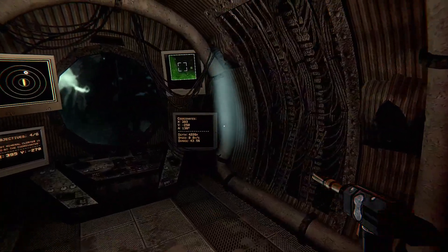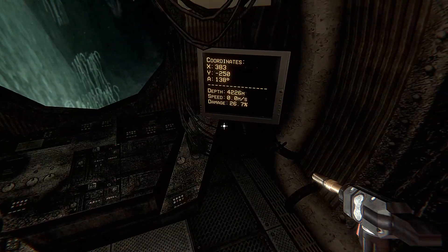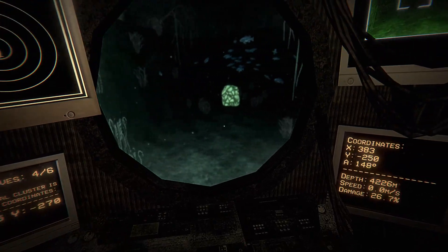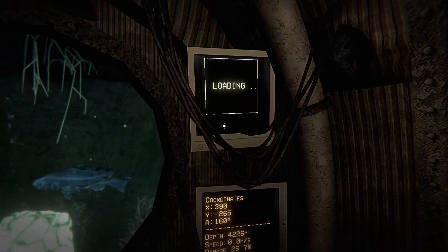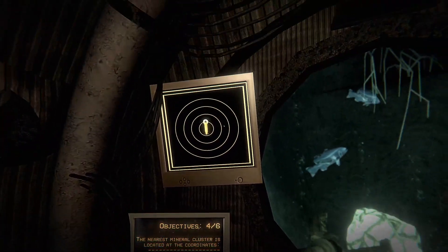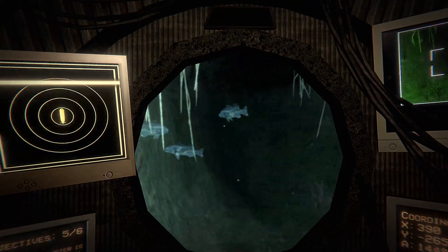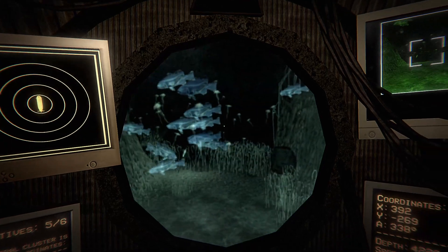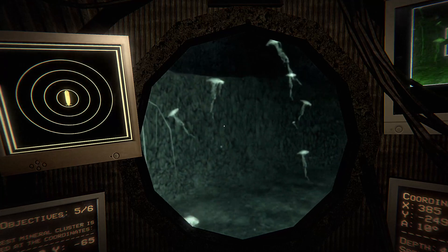You have to click on it the right way and just push E to get out. At 26 damage, yeah, we're fine. That's barely even damaged. It looks like there are at least two more deposits of some kind of mineral that we're going after, and we just have to find it, which I believe is around this way.